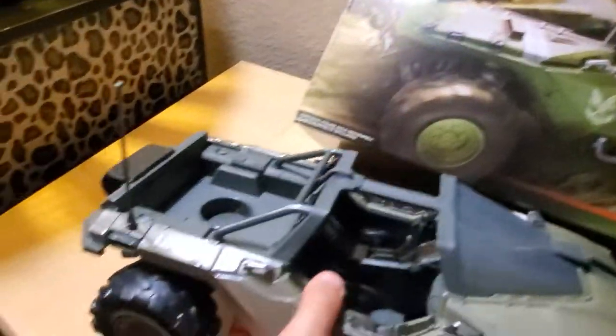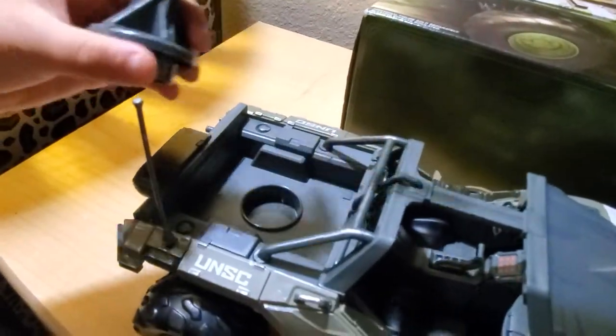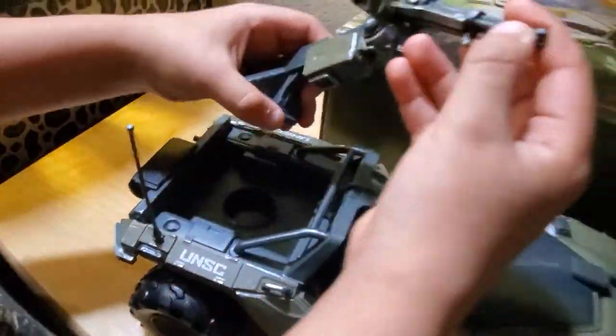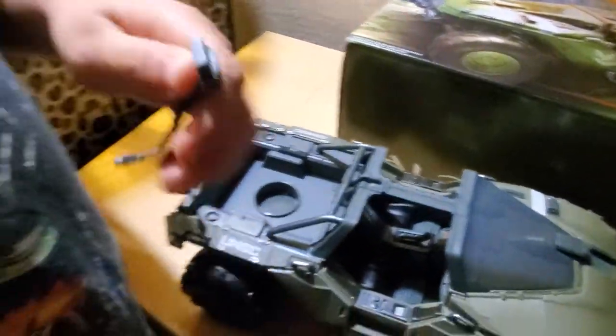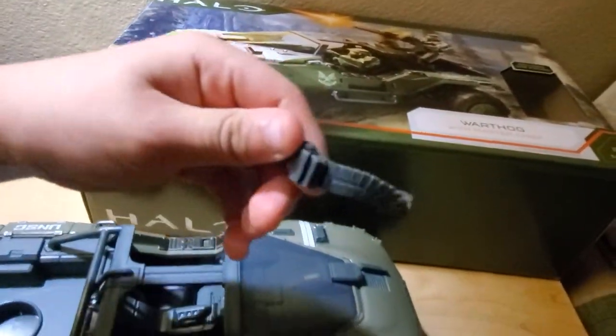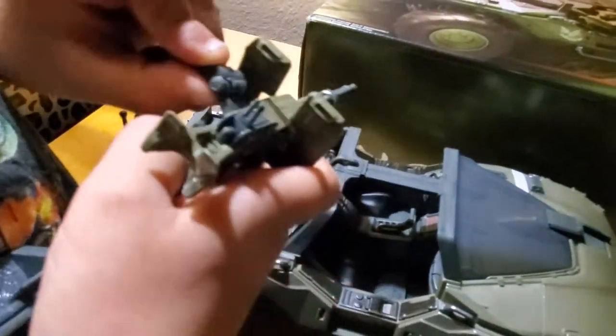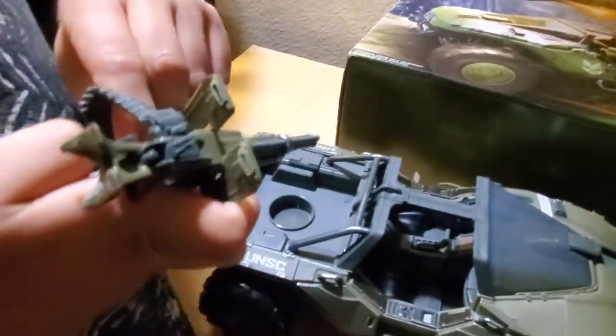And that's all you have to do. Here is the other gun — it doesn't have any bullets. You should put this together too; it's little bullets, and you click it in here and then you put it right here.